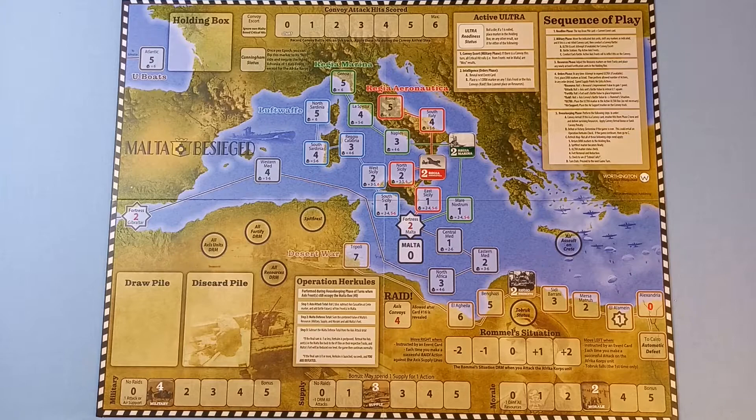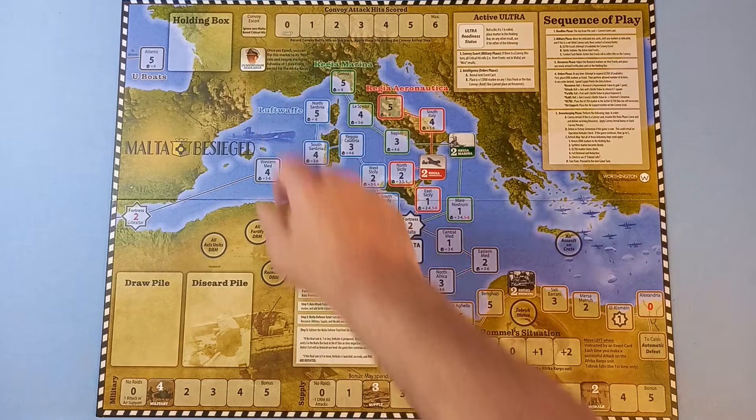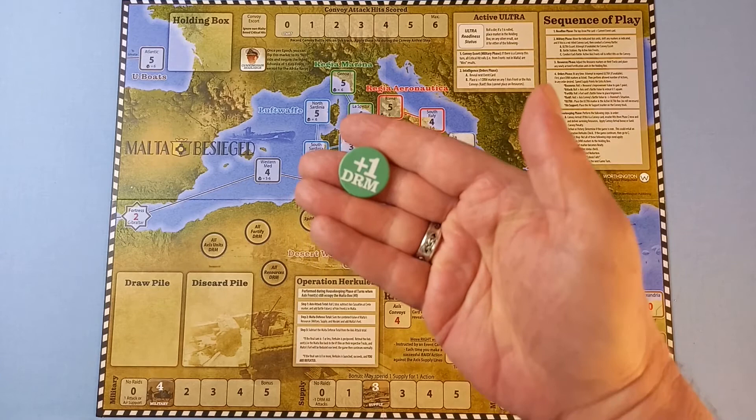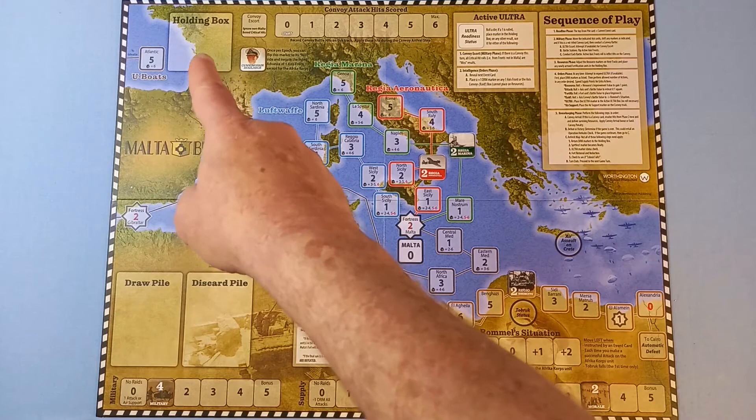Resource management is very important. We also have Cunningham — he goes here, and once per epoch we can cancel a card's indicated advance of a single axis front, except for the Africa Corps who turn up in epoch two. There are also DRM markers — dice roll modifier markers — to track what's happening during the orders phase. Plus on one side, negative on the other, and they go in the holding box.